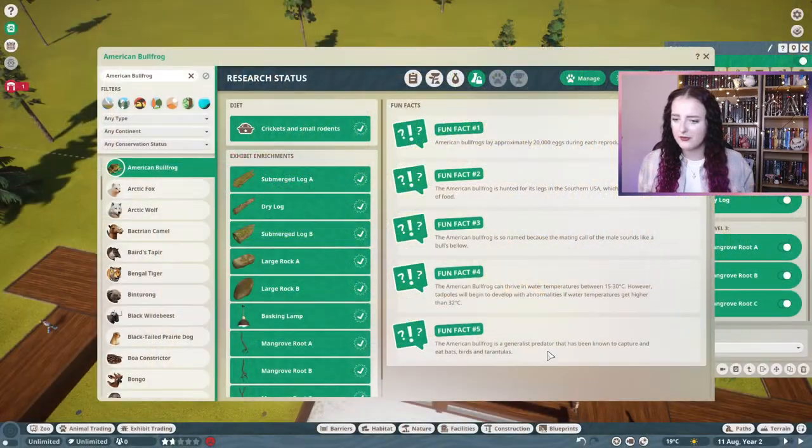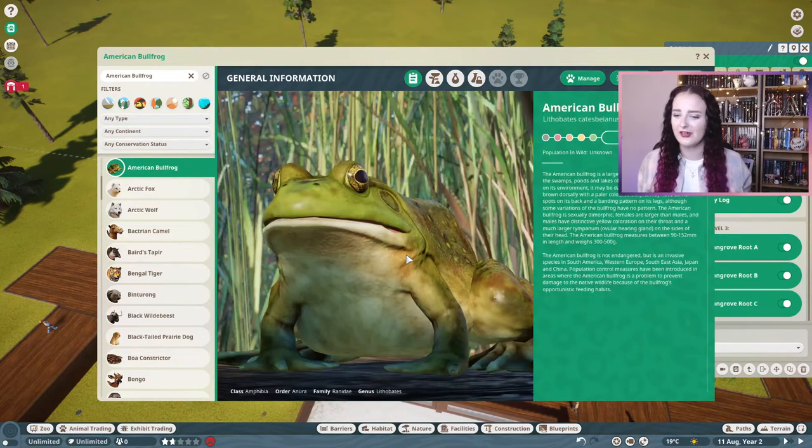The American bullfrog is a generalist predator that has been known to capture and eat bats, birds and tarantulas. I'm not sure whether I'm disturbed by that or I kind of like them more for eating tarantulas — anything to get rid of them. I'm terrified of spiders, so go on little froggy, eat all of the tarantulas. I'm good with that.